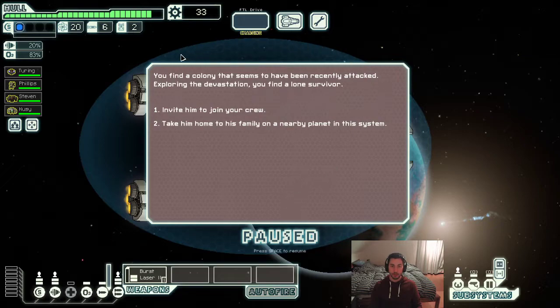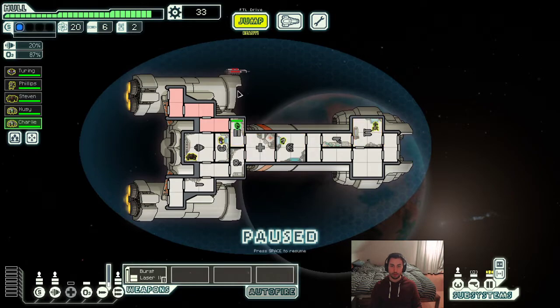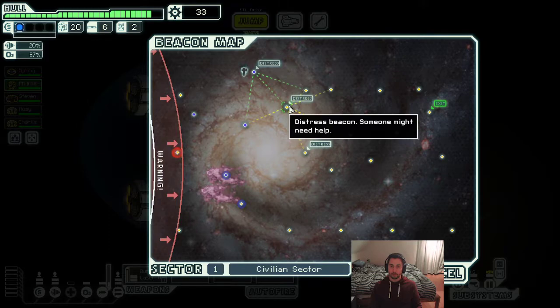Let's go down to the surface. I would like you to join my crew. Let's go, Charlie. Fighting engine — not too bad. I was thinking about putting Charlie on weapons and putting our mantis on doors. But in case there are boarders, I'd like the mantis to fight. If I have my mantis on doors, the level will go down once I pull him off. So instead, I'm going to leave Charlie on doors, and whenever there are boarders, I'll just pull the mantis off and deal with them.